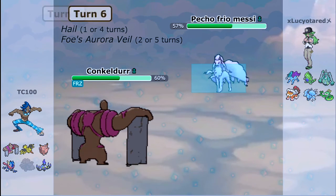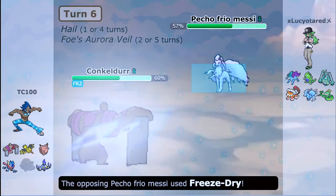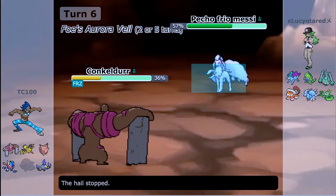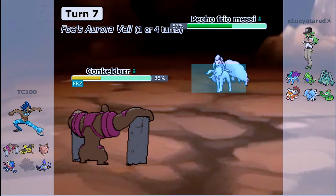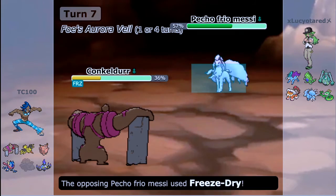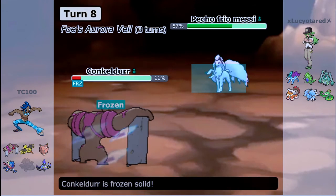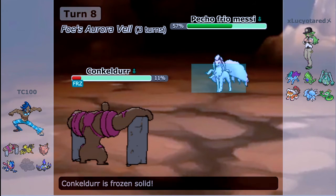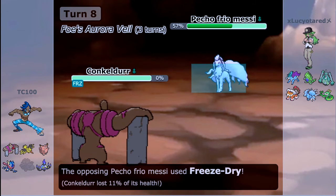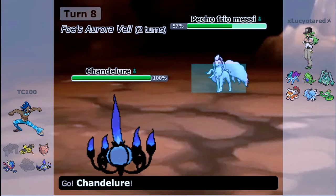He goes for Freeze-Dry and I get frozen by it. This is where I wish I had Fire Punch, guys - because I put Ice Punch on this Conkeldurr for the battle. I'm forced to stay frozen as he continues to go for Freeze-Dry - very unfortunate. I could have switched out into Zapdos and hit it with Heat Wave. I regret not doing that. So Conkeldurr goes down.